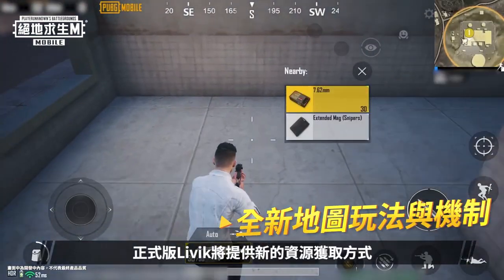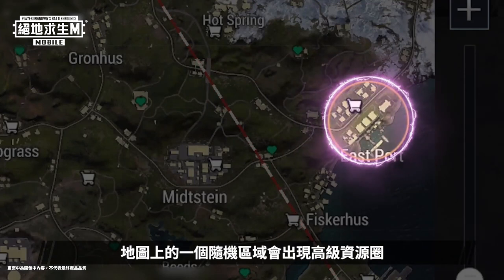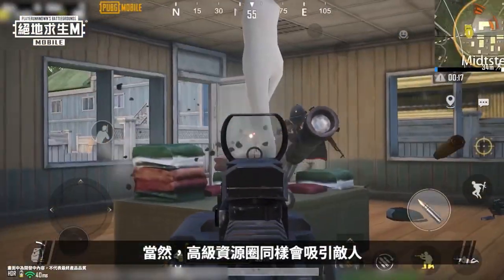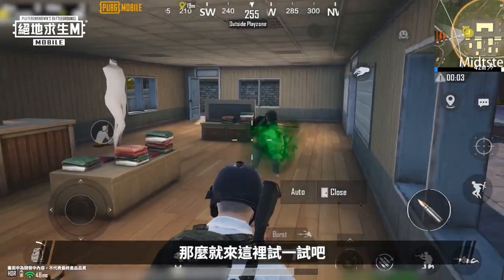The official version of Livik has new ways to acquire supplies. When starting a match, an advanced supply zone will spawn randomly on the map. These areas have more supplies and shop tokens than any other place on the map. Naturally, the advanced supply zone will also attract more enemies. If you're confident in your shooting skills, come to the zone and fight for supplies.